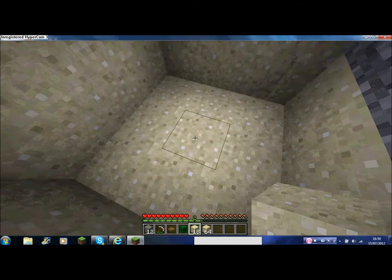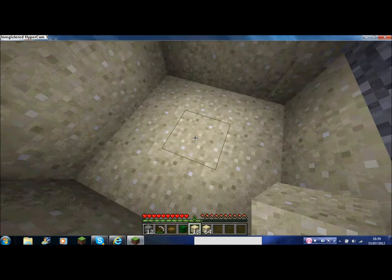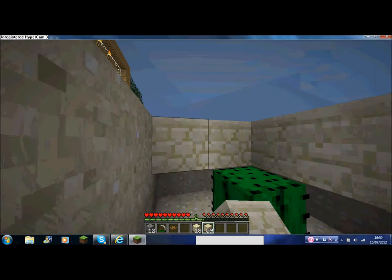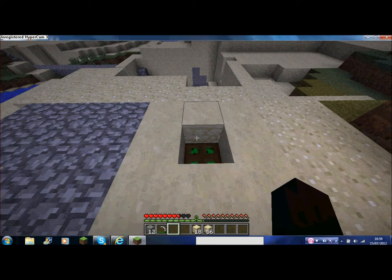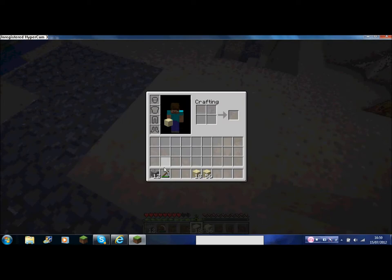Basically, you have to dig the hole two deep and three by three, and place a cactus in the middle. Then you surround the top of the cactus with whatever material you like. I'm going to use sandstone. And then to finish off, you just put a trapdoor there. Then you chuck items in and they just disappear and despawn.